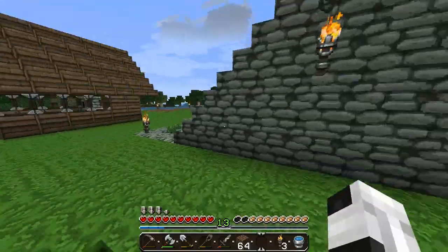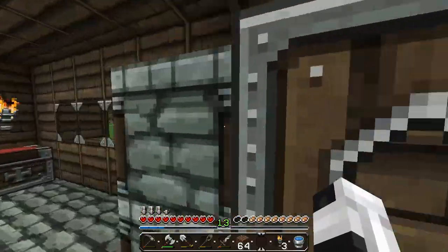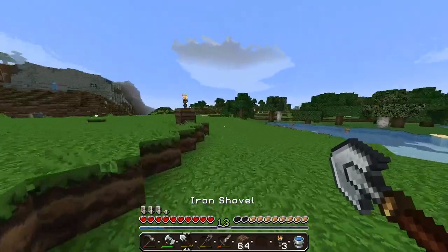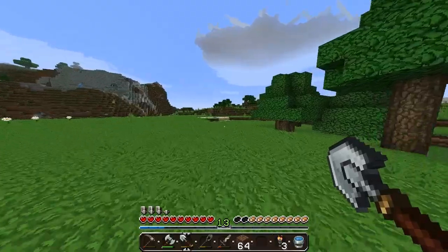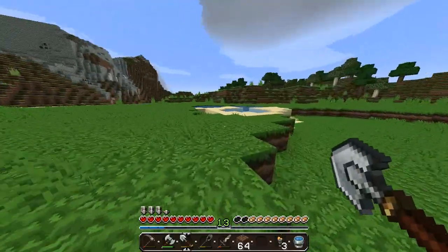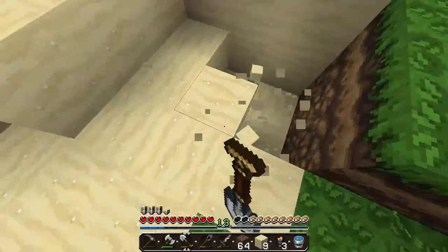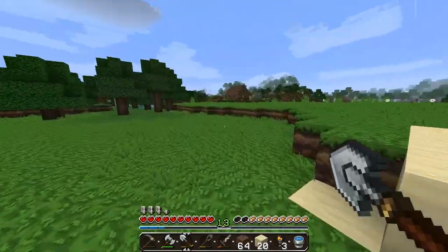I remember I was supposed to put the sand in the furnace and I never did — shows how much I pay attention to myself. I'm definitely gonna need more sand than that so let's go get some more. Oh there's some sand over there I didn't even notice — I should have been going there this whole time. There's some coal over there too, I'll have to get that later. I like to have a lot of coal and make a ton of torches so I can light the pathway. That's enough sand, we're good.